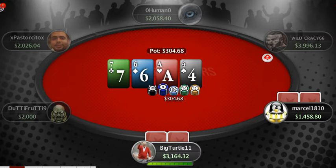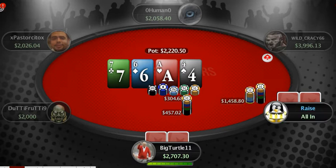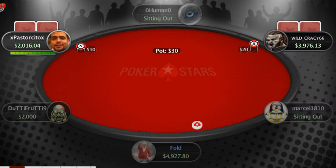Big turtle is going to make a continuation bet right here for about 180. He probably has ace-x, maybe a seven, maybe a six — maybe ace-king or ace-queen. Marcel probably has a pair of some sorts. So big turtle makes a big bet of 457. He most likely has a straight draw or a pair. Ace-seven hits the full house; ace-nine is no good. Marcel lost about three grand there.